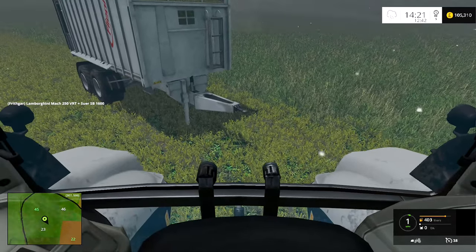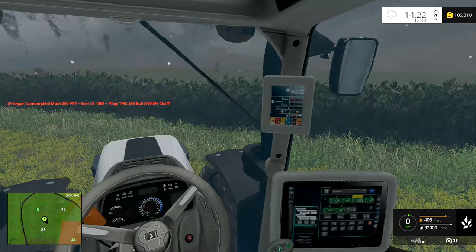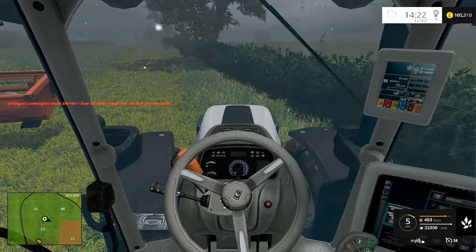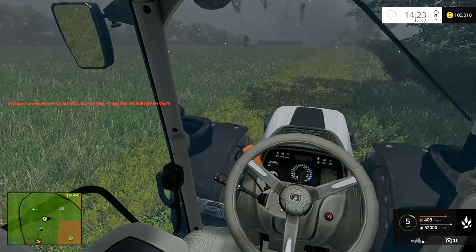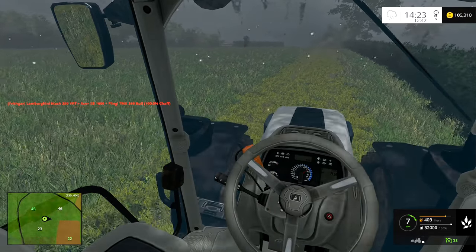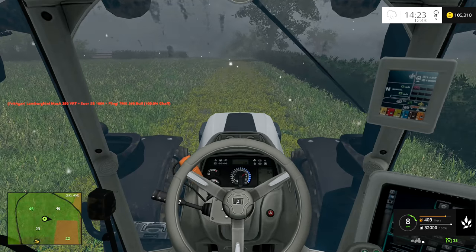It's all gone laggy again — it only seems to be when I'm looking towards the middle of the map. It doesn't matter where I am, but if I'm looking towards the center it goes really laggy. I'm actually wondering if it's the straw power plant, because I don't recall it being this bad before putting that in. I need to have a look at that, but for now I'm going to get around the edge of the field and get this down to the BGA at the bottom.